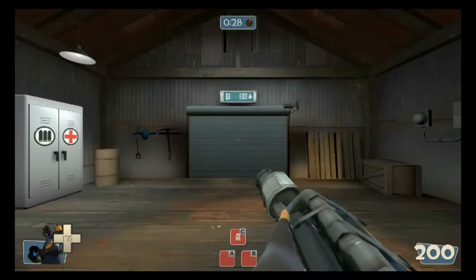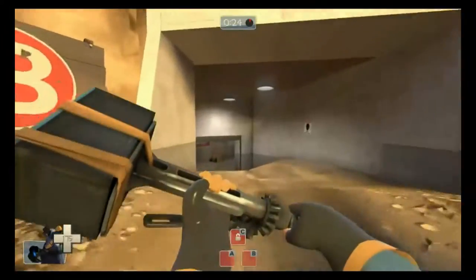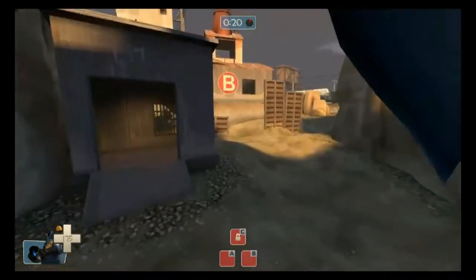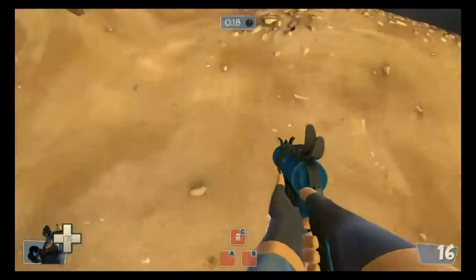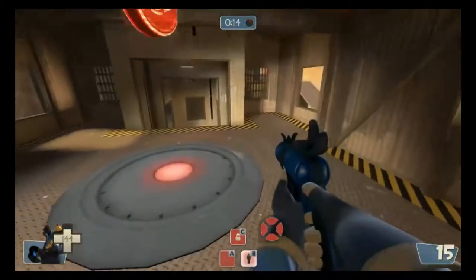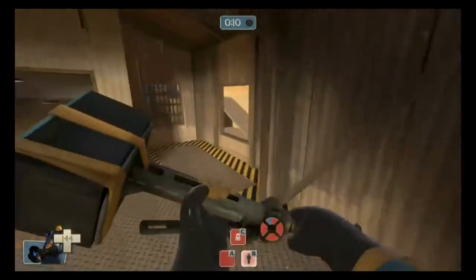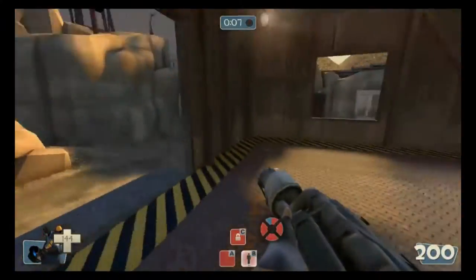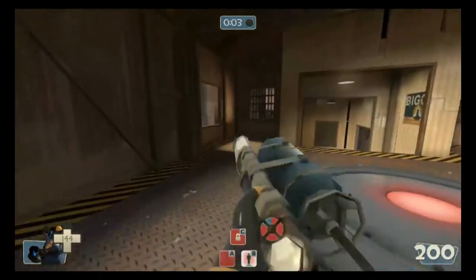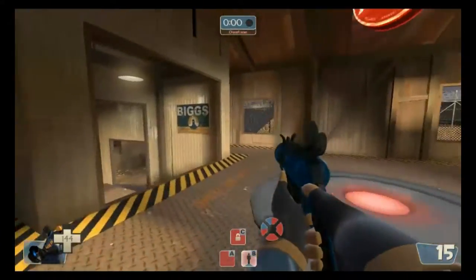Cut to Pyro. We're back — forgot about the map timer for this demonstration. As I mentioned in the article, the Pyro does actually have some options when it comes to jumping. He has his Power Jack here, which increases his speed. While it might not seem that much, extra movement like that is incredibly key in a game like this.